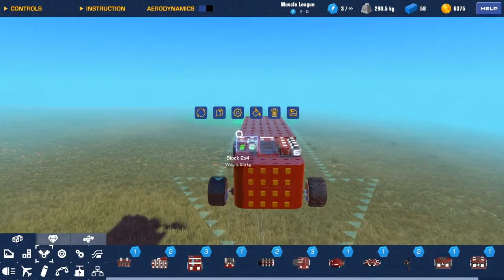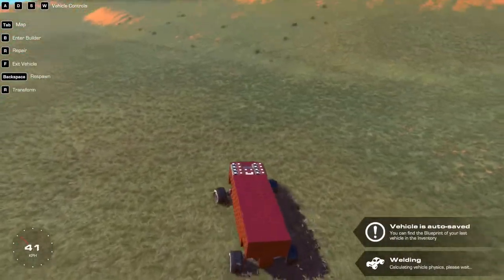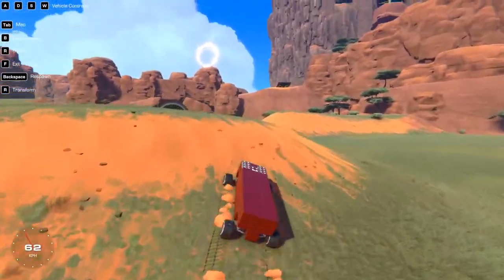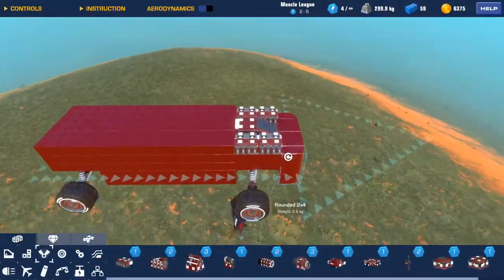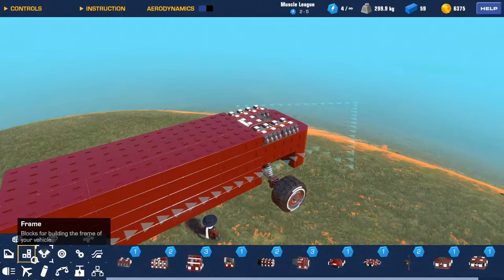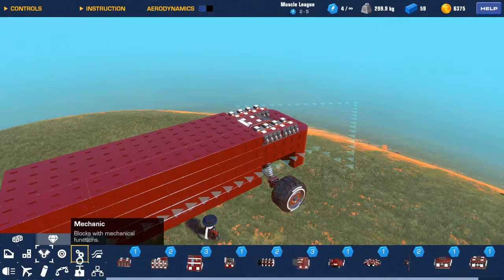We'll put on a couple more and see how this works — we might have to add some extra weight. This is looking better, yeah. It still has power to climb hills but it's not going to knock itself over with its own acceleration.